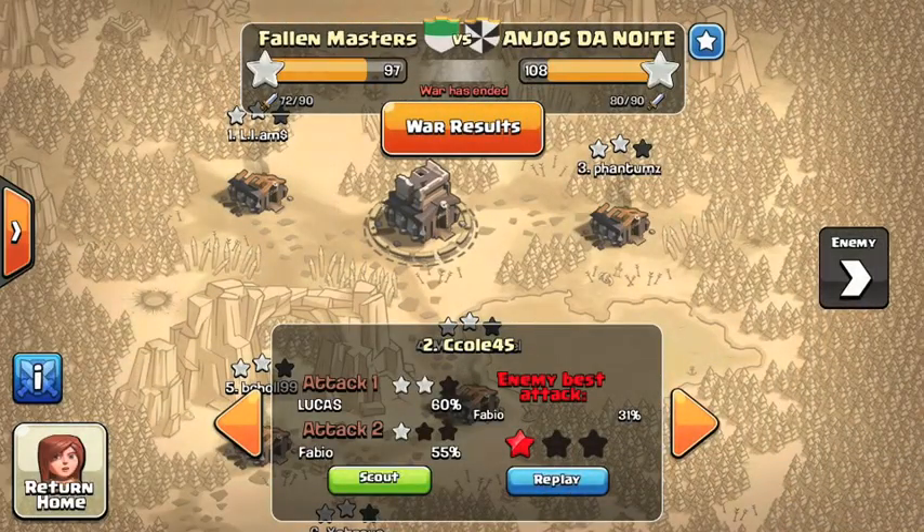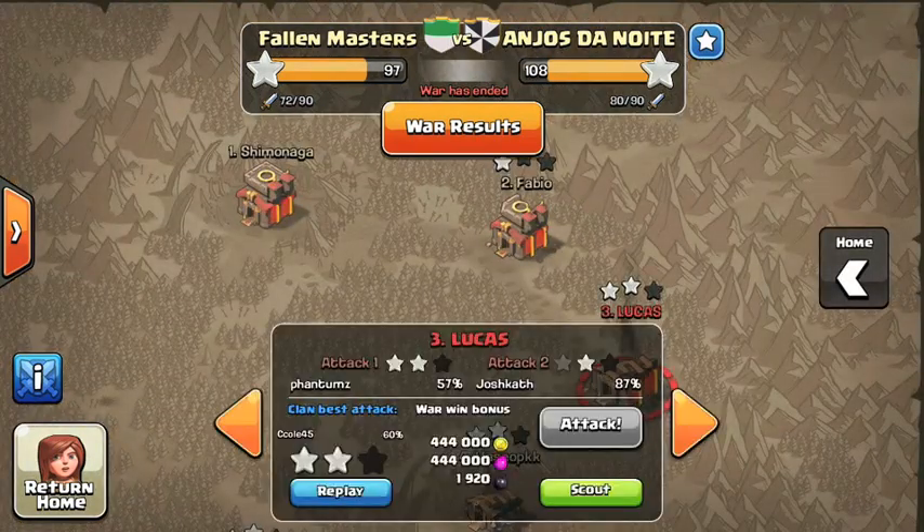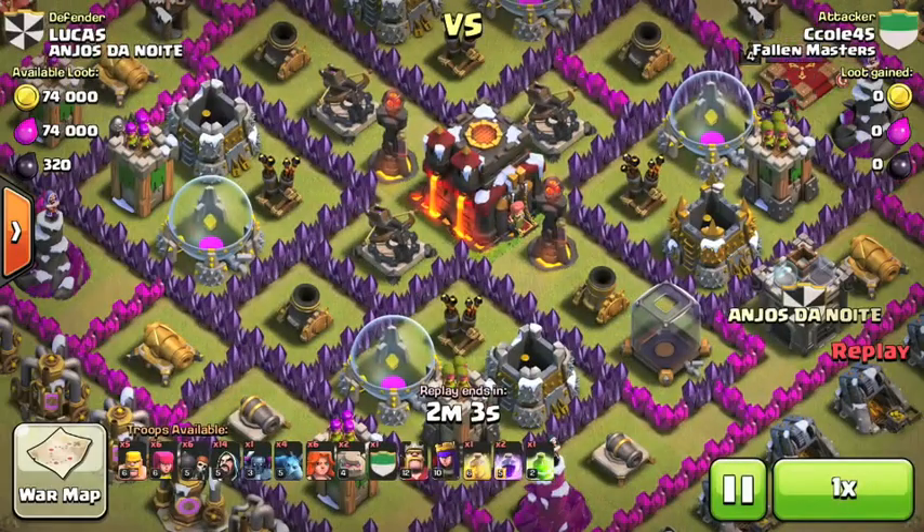So this Clan War, I actually had to attack two Town Hall 10s, and both of the attacks went pretty badly. But luckily I was able to pull off a 2-star and a 1-star, so let's go over the 2-star. I did terrible clearing — I've been trying out this strategy.